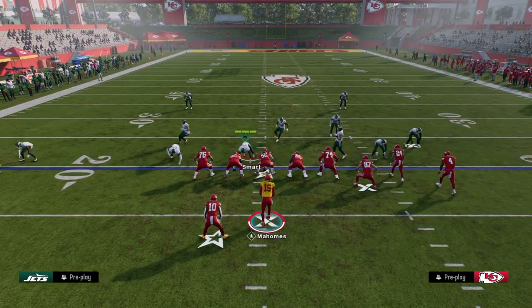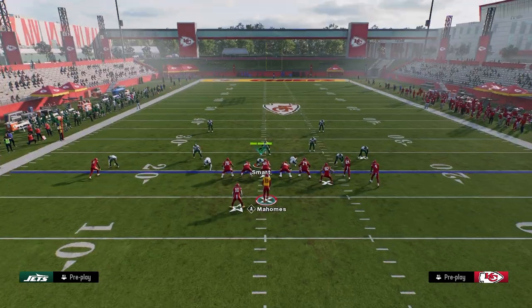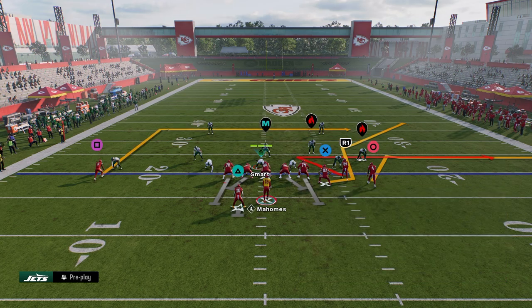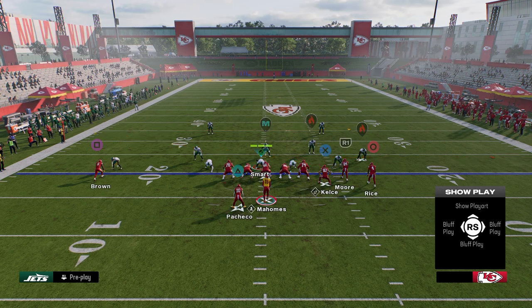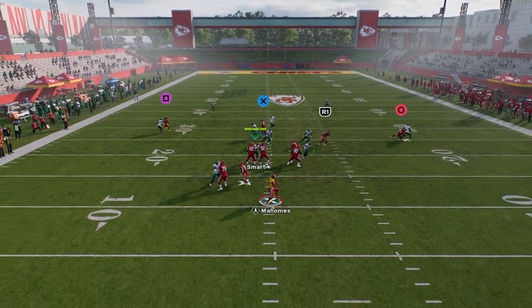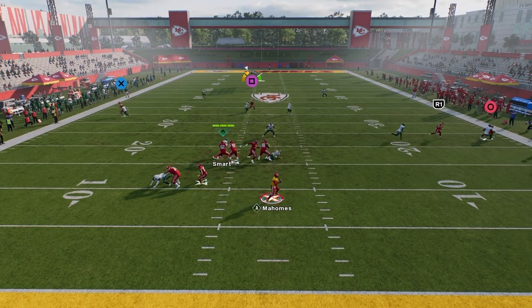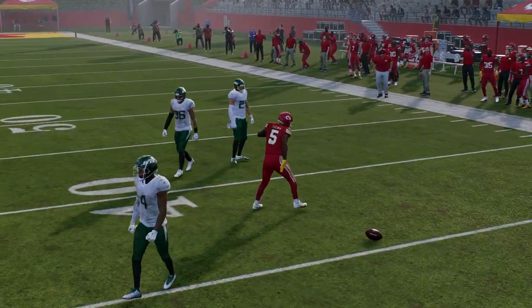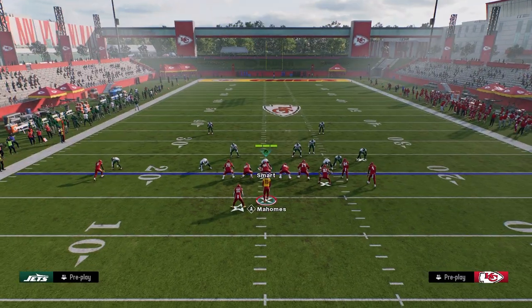You have a right side man beater, and then you're also going to have a middle of the field man beater. So let's say the user goes to cover the tight end - check out this stemmed in route at about a 15-yard depth. You're going to see he cuts over the middle of the field and runs himself open. If he would have actually cut, the ball would have been an easy dot against man coverage.